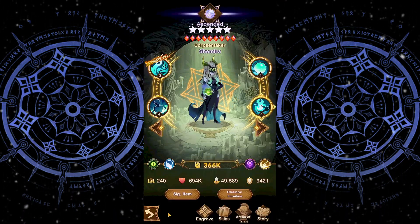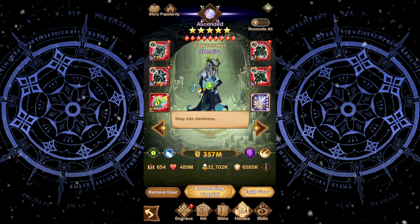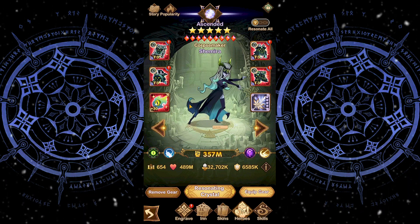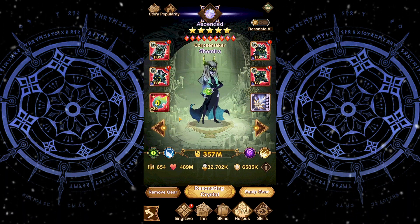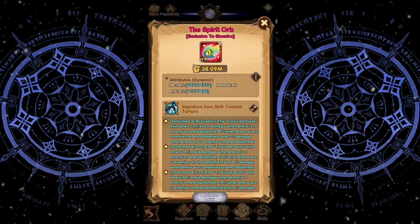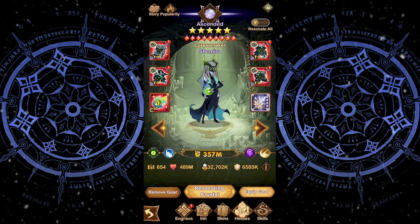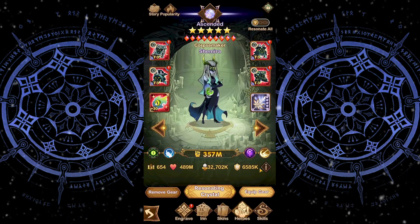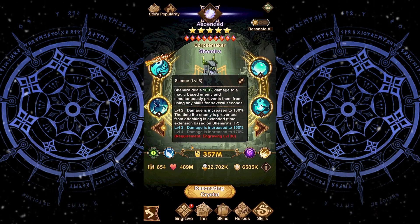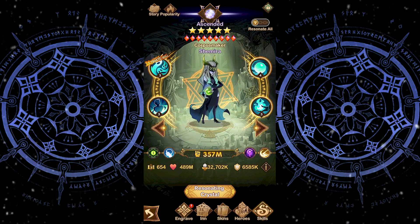So what is the minimum investment I would recommend for Shemira? Because this hero is not used in any game mode currently and is only viable in some niche early-game situations, I would only recommend getting her Level 20 signature item. I do not recommend getting her Level 30 signature item, her 9 out of 9 furniture, her 30 engravings, or her 60 engravings.